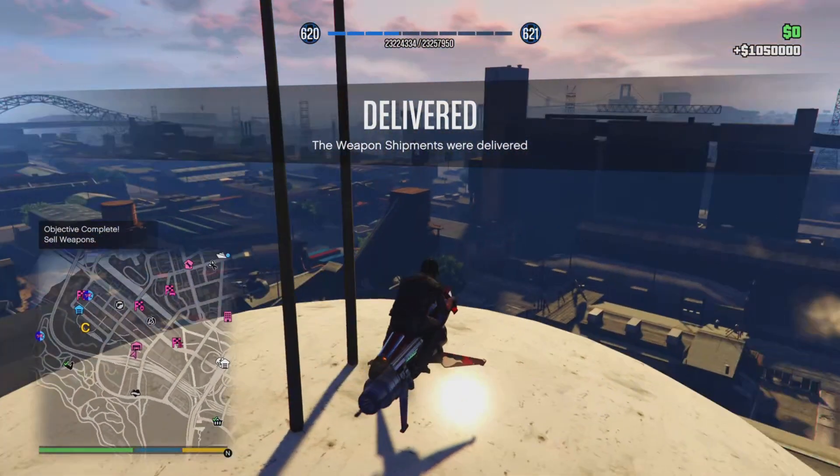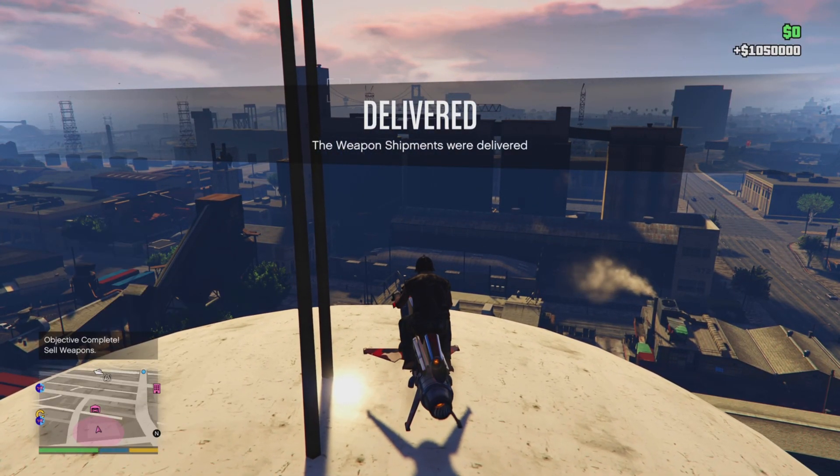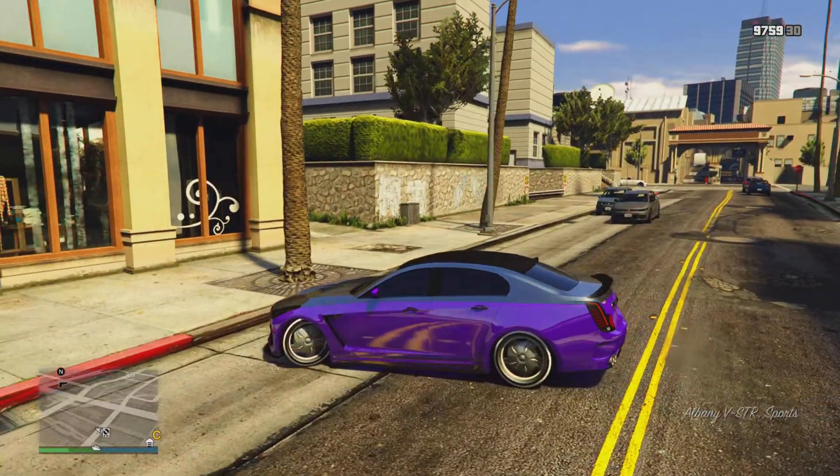If you want to maximize your earnings, I recommend you sell your bunker — it can sell for $1,050,000 — and I recommend you sell your nightclub as well, because you can sell it for about $2,000,000.